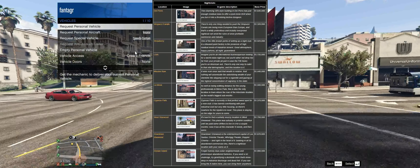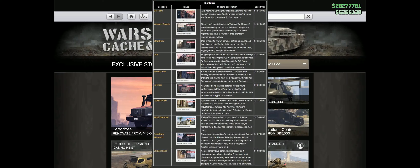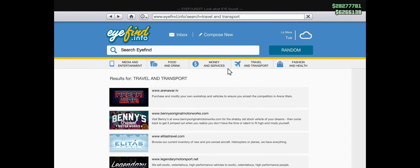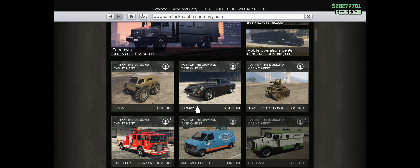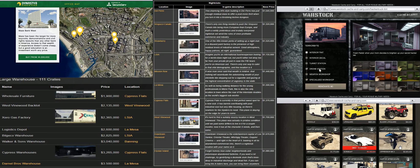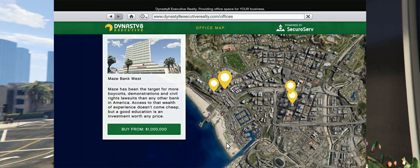The next thing you're going to have to buy is the nightclub — the cheapest one is at Elysian Island for one million dollars. After that we have to buy ourselves a Terrorbyte, and finally we need an Oppressor Mk II. The Terrorbyte lets us start resourcing from the warehouse, and the Oppressor Mk II makes doing missions much quicker. Adding it all up, it comes to nine million four hundred and thirty-five thousand dollars — close to ten million dollars in GTA Online — but if you can afford this it is a great way to start making money.